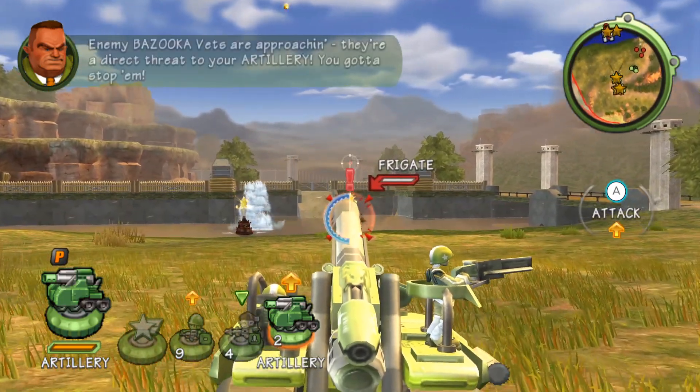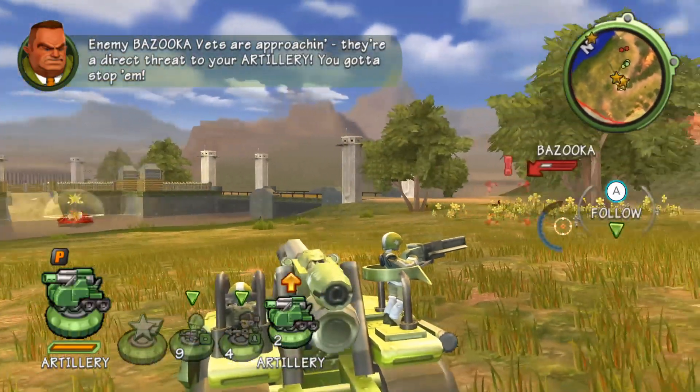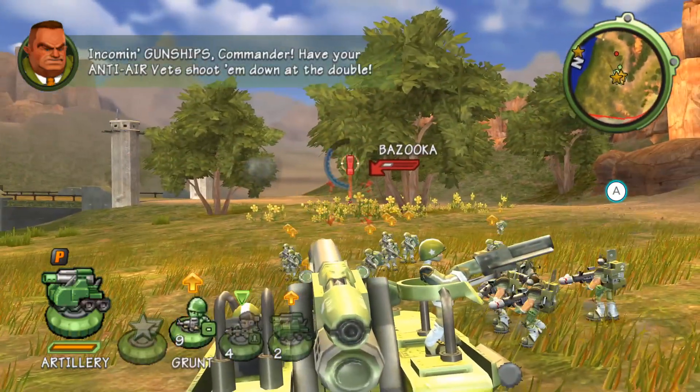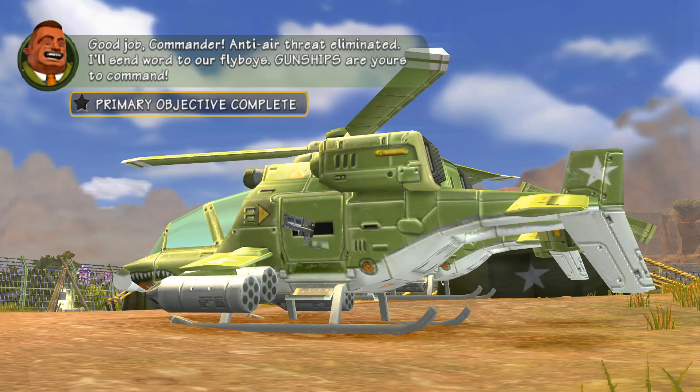Enemy bazooka units are approaching. They're a direct threat to your artillery. You've gotta stop them. Incoming gunships, Commander — have your anti-air vets shoot them down. Good job, Commander. Anti-air threat eliminated.